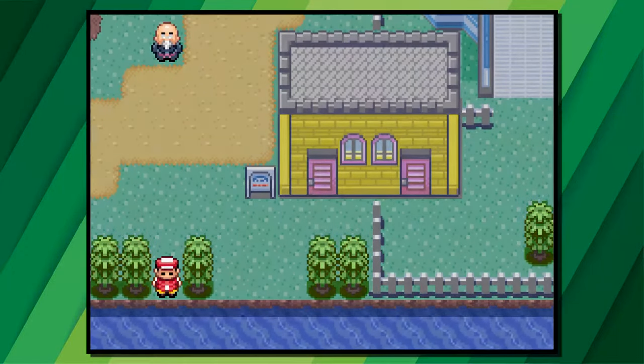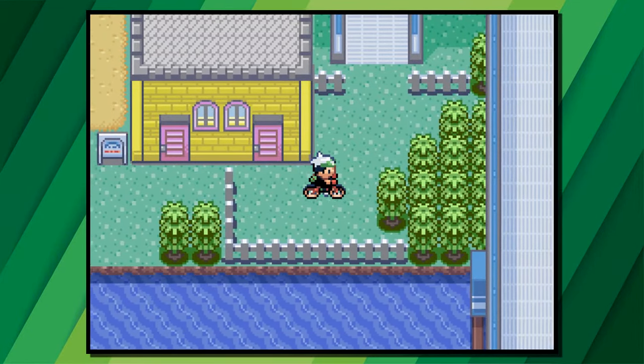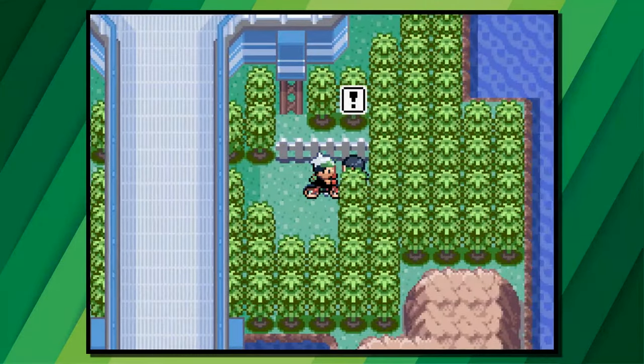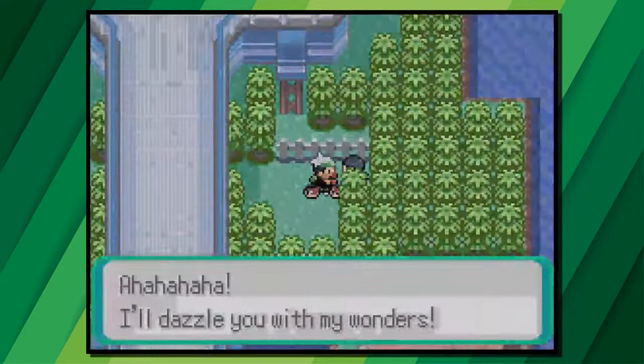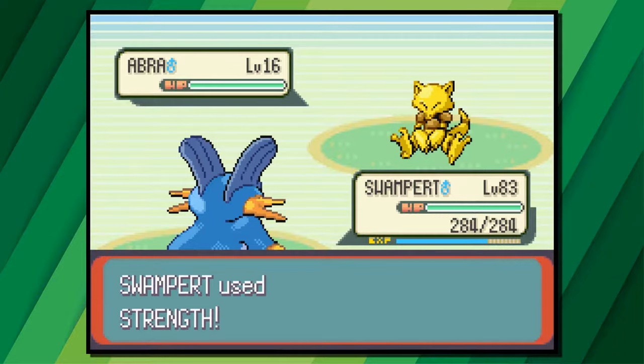One of the most infamous hidden gems in Pokemon Ruby, Sapphire, and Emerald is the trainer on the cycle path. Go to the cycle path from Mauville City and before you actually get on it, go to the right a little more and you'll come across a trainer who is hiding away. The battle isn't particularly difficult, but it's something interesting nevertheless.